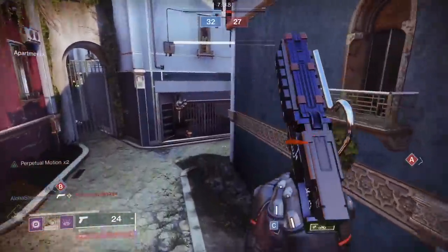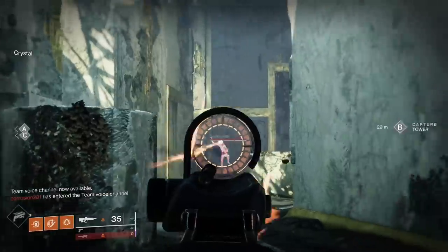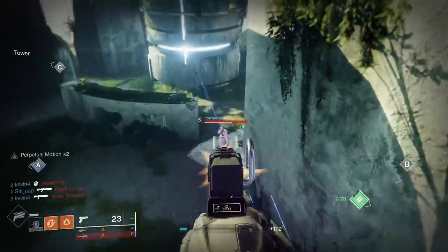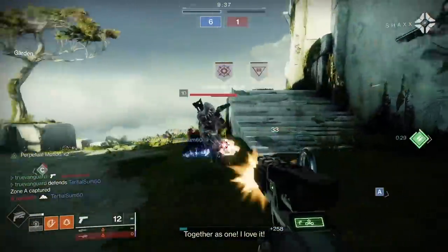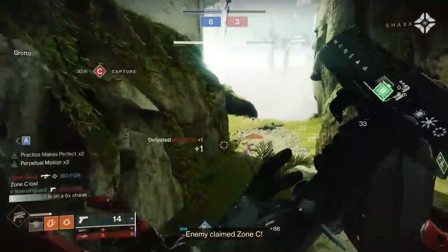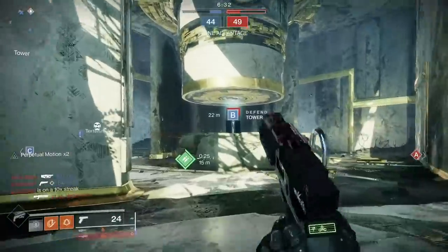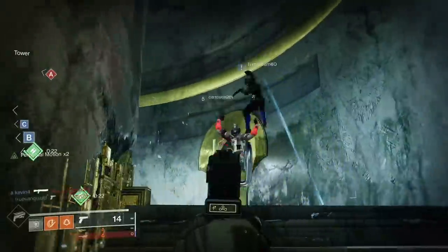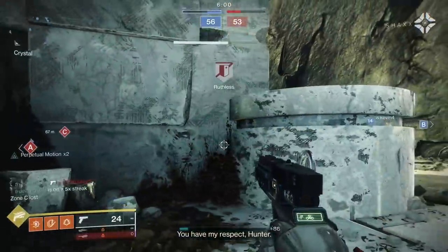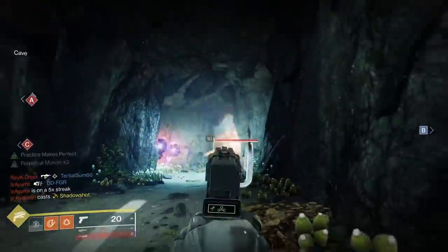Hit your start button and go to your Triumphs tab. On the right-hand side you'll see Patterns and Catalysts as a subcategory — click on that and it will show all craftable weapons and tell you exactly what you need to do to get each pattern. For example, for the Throne World sniper rifle, you have to extract the deep sight resonance from it three times — meaning you need three of that weapon to drop with a red border, then complete and extract the resonance each time.